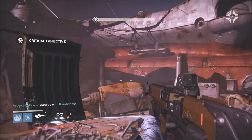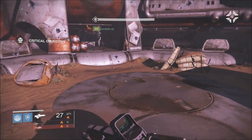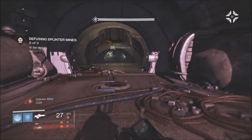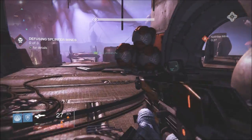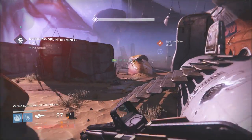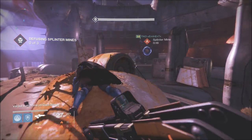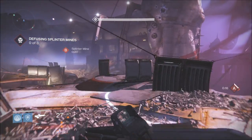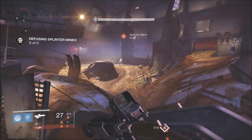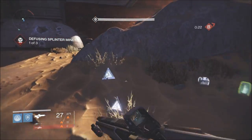As long as you kill Skolas as soon as you possibly can, it just despawns the enemies and you can dismantle the mines. We killed them so fast — but remember, there are two sets of mines you have to dismantle. We didn't know that, so we almost ran in and there was another mine we had to deal with. Make sure you don't miss that second set.